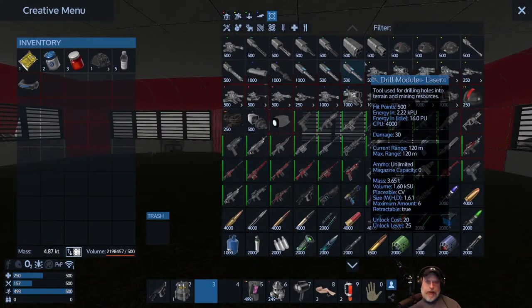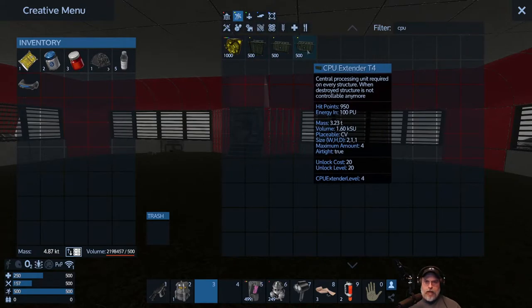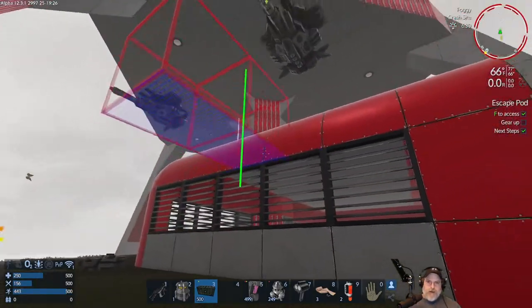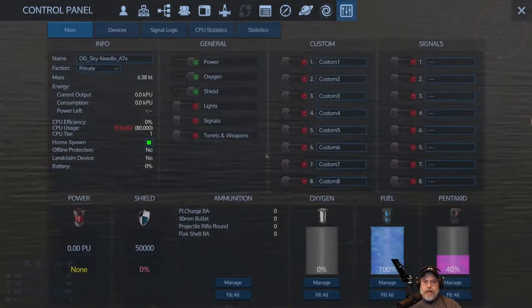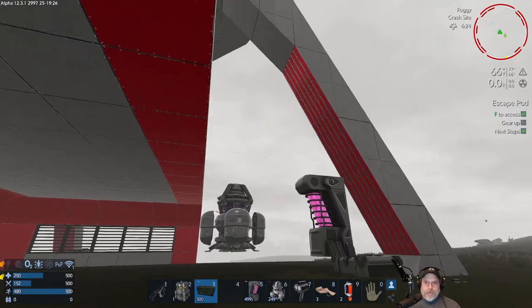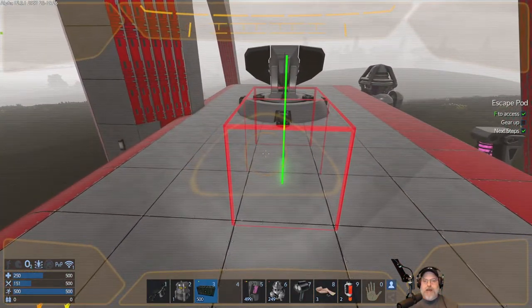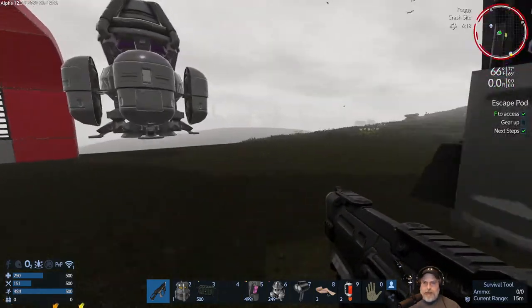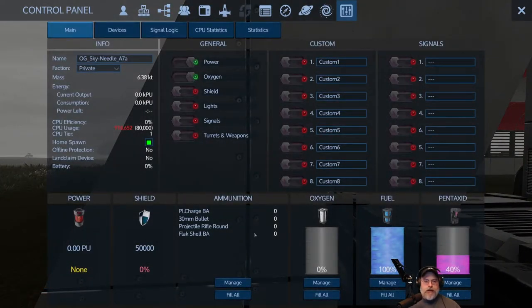To fix the CPU issue I need a CPU extender for a capital vessel - tier 4s. I'll just put them wherever I can stick them for now. Note: if your shields are on you can't place any blocks on the base - that catches even experienced players. I'm not going to troubleshoot this right now because I want to get through these menus so in the next episode we can actually do stuff. Let's finish talking about the control panel.